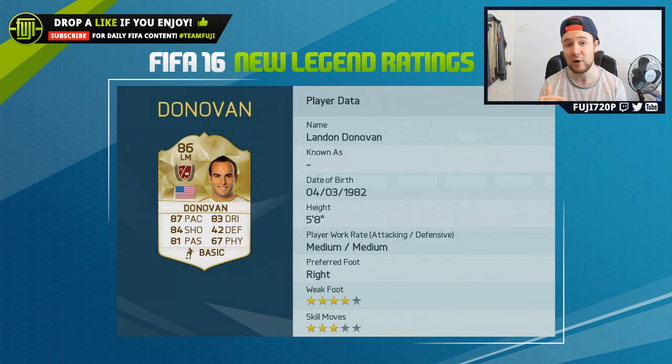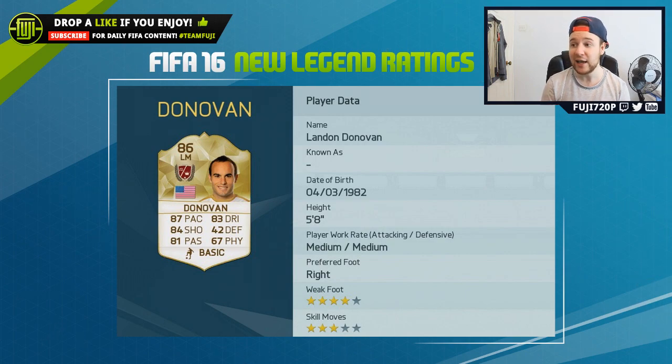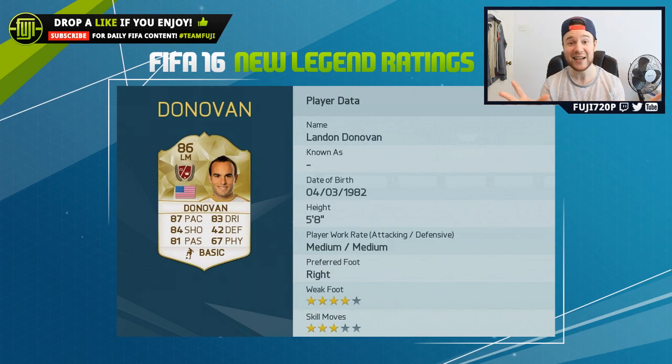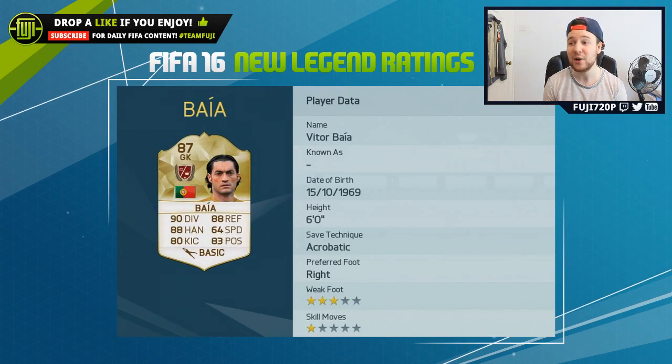Landon Donovan is up next with the 86 rating, and I think that's about right — when I did a video on him a couple of days ago I put him at 86. Looks like a good card: 87 pace, 84 shooting as standout stats. Dribbling and passing are pretty average, but I think he's going to be a good card. I liked him when he was playing for Everton.